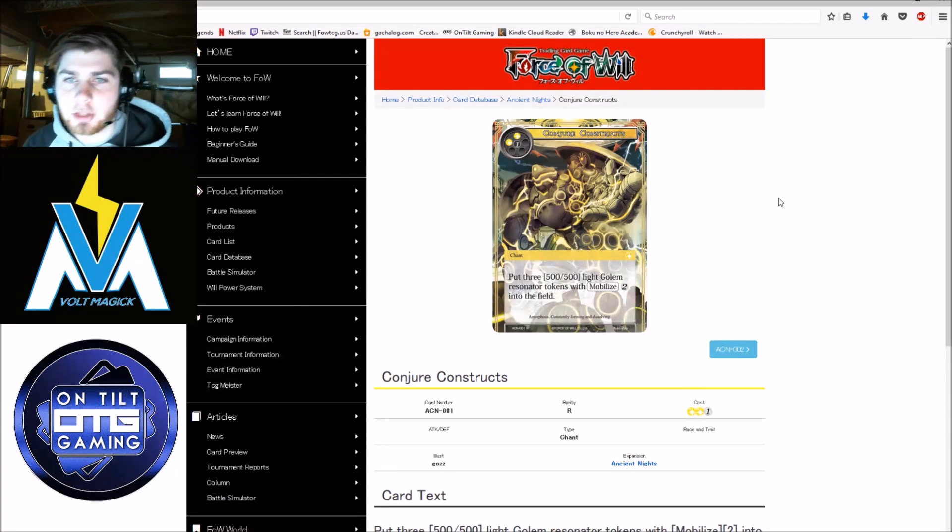Starting with card number 1, Conjure Constructs. You put 3 five-five light golem tokens into the field with Mobilize 2. This card is absolutely garbage unless you are running Pandora. You don't want Mobilize 2 on your five-fives — that's entirely too much mana. It would be 3 mana to play this card, then 6 mana to attack with all 3 golems. If you're playing Pandora, that offsets it a bit, but even on the ruler's side it's not a great ability since Pandora can only give one of them Mobilization for free.